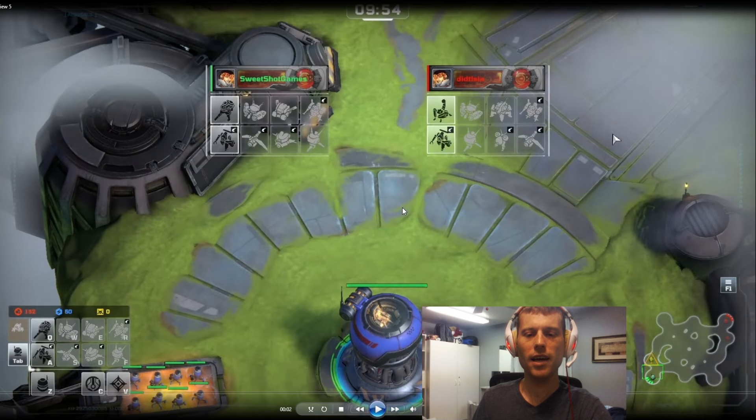Looking at tier three foundry, he has the behemoth while I have the heavy ballista, and I would give a slight advantage to my heavy ballista over the behemoth. The behemoth is a very strong tanky unit, but the heavy ballista is one of the best units in the game — it does a ton of damage and is pretty tanky as well. So I'd give myself a slight advantage at tier three foundry.